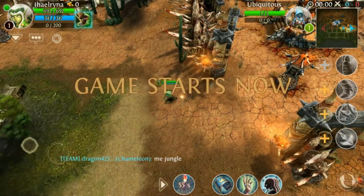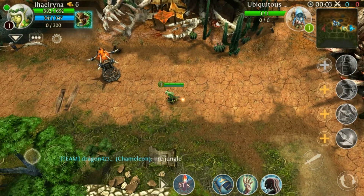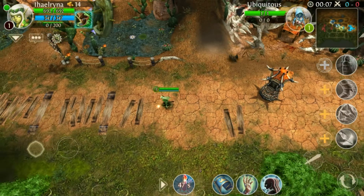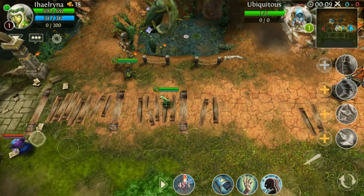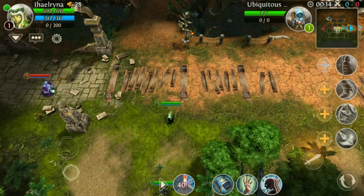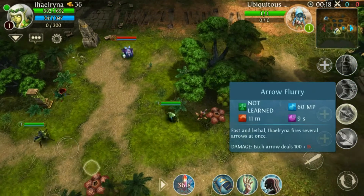I really recommend you not to put any points in skills at first. Just run around. If your team needs you, put one point in stun. If the enemy tries to escape or you need damage, put one point in your arrow flurry.